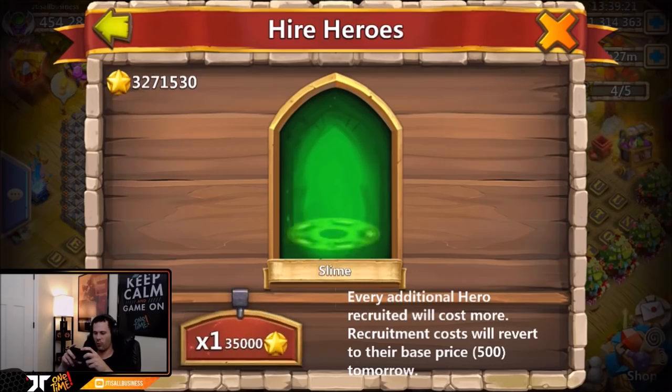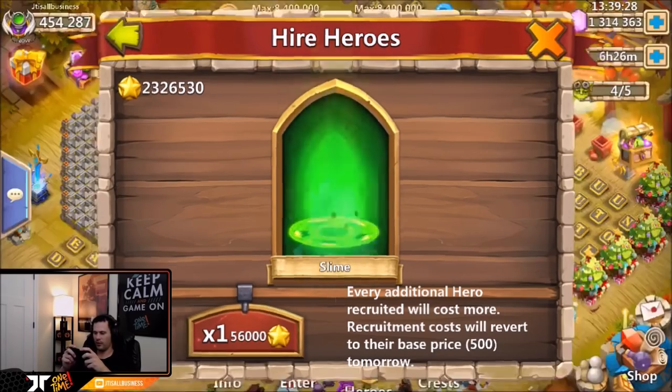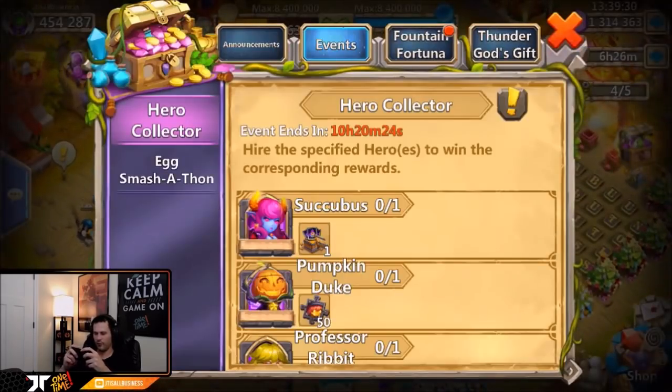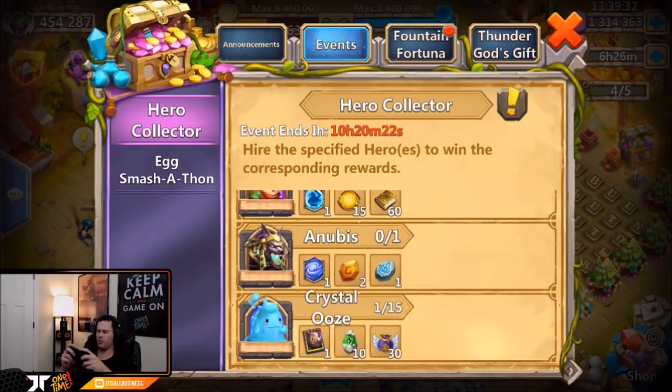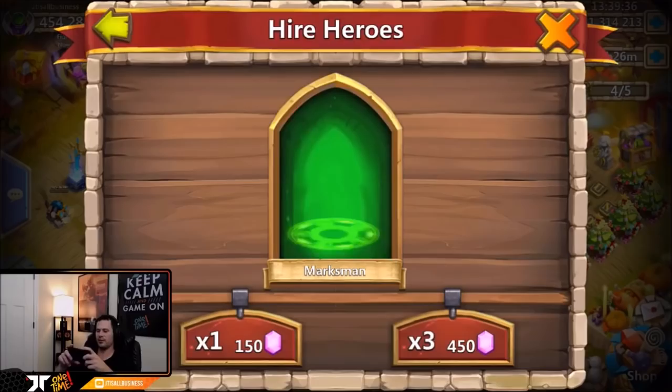I'm definitely going to be rolling honor badges on my free-to-play. It doesn't look like I'm seeing any blues — not even one. I saw one werewolf there and we rolled a lot of honor badges — it's like 50,000 a roll right now. We didn't get a single one from that, feels bad. We did get one from our free roll today though, which is kind of random.